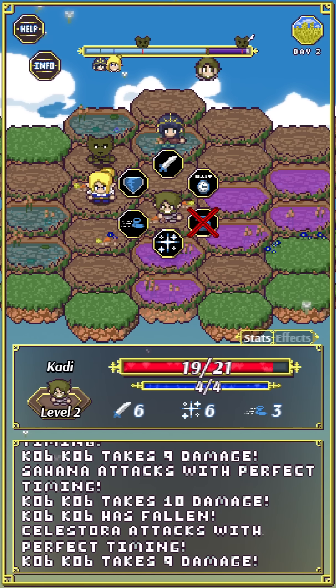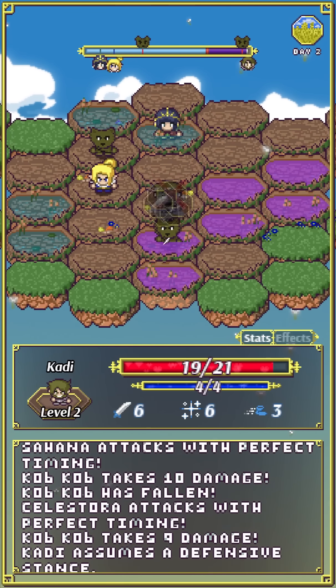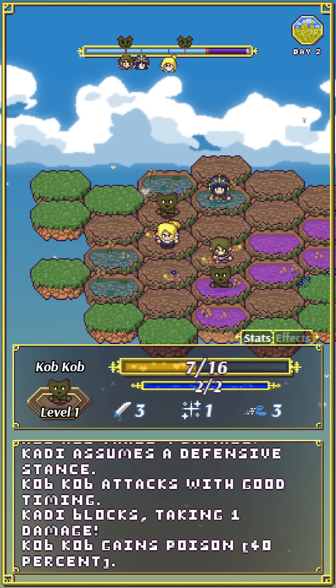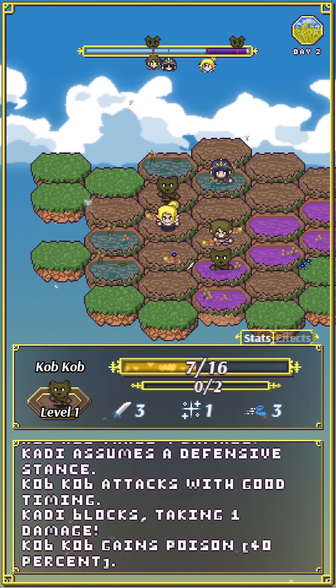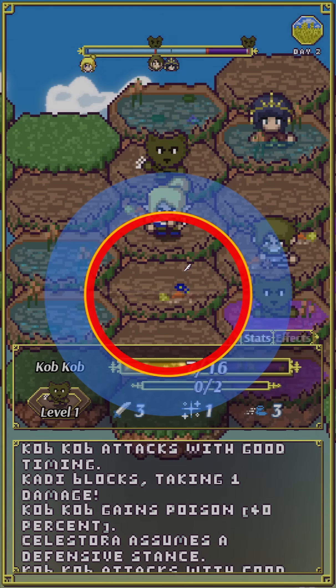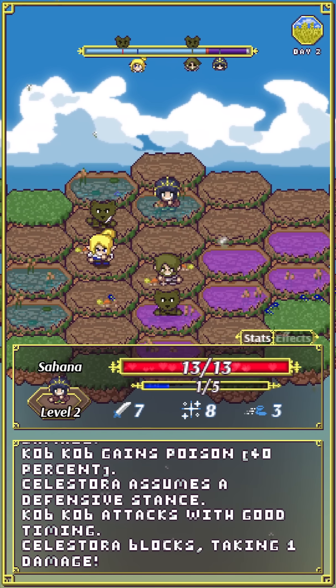He's about to hit me — I'll choose to defend to reduce the damage. I got the perfect too, so he only did one damage despite having three attack power. Sometimes it's just better to play defensively.